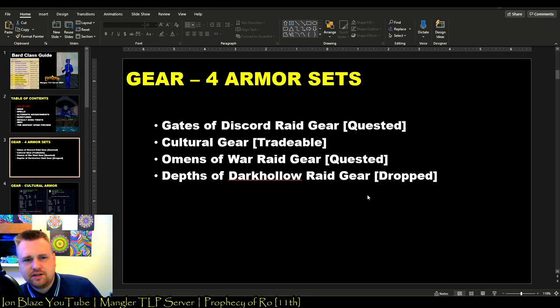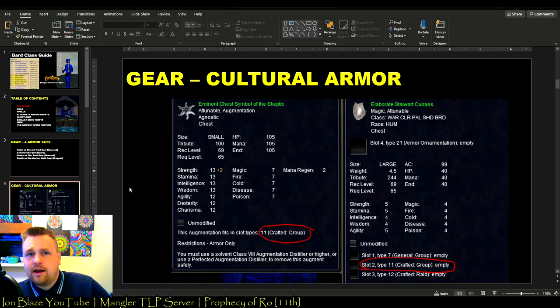During these expansions, there are four main armor sets that become available. In Gates of Discord, there is raid gear that's quested. There is cultural gear that's trade-skilled. Omens of War has its own quested raid gear, and Depths of Darkhollow has raid gear that just drops — you don't have to quest for it. So if you don't raid, how can you get top-tier gear and keep up during this time frame? This is where cultural armor comes in.